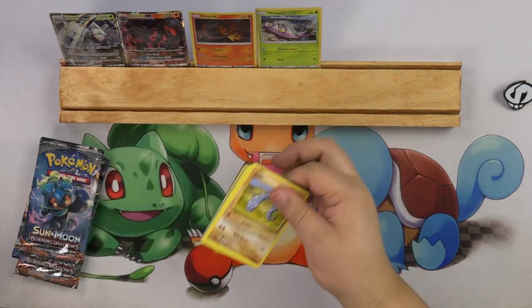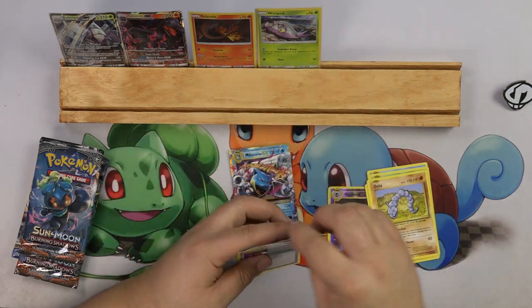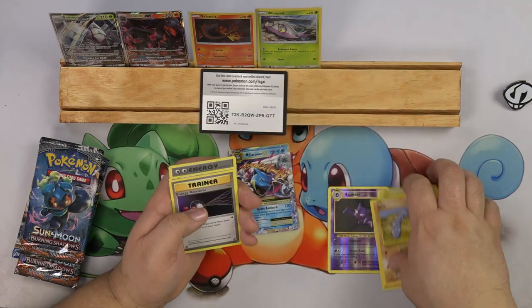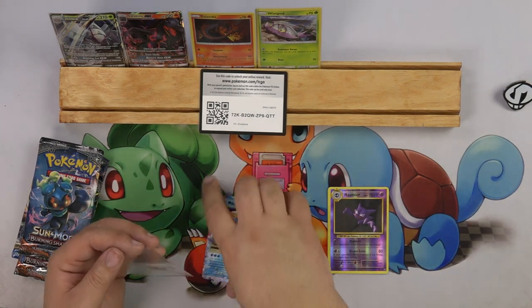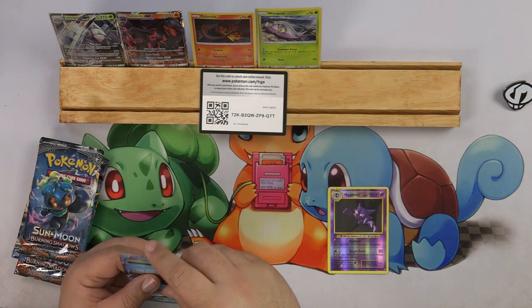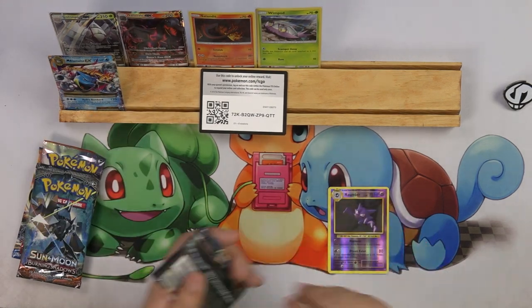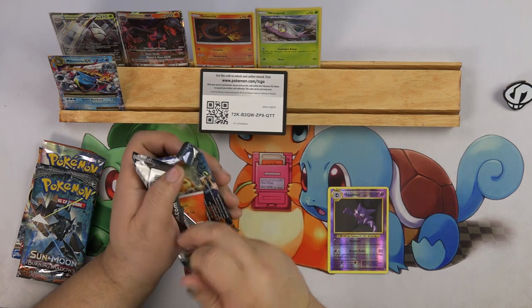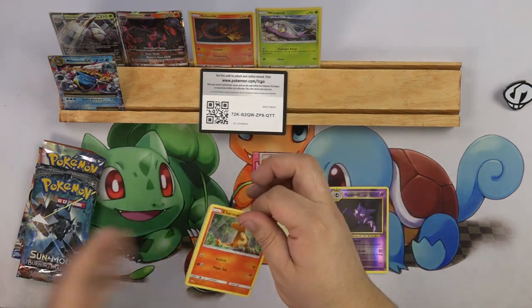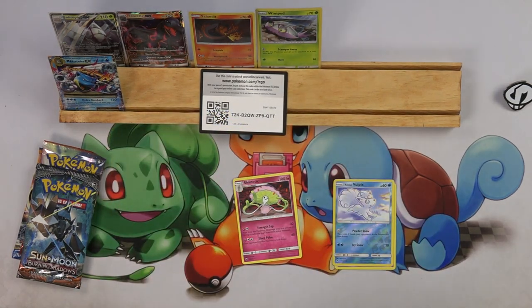In our first pack we have - look at that - Mega Blastoise, straight off the cut. I am enjoying that for sure, because Mega Blastoise is just a card. You know how Mikey's luck is on Wacky Wednesdays - it's been pretty good recently, but history tells you I usually get some bad Wacky Wednesdays. It's because I open up like single packs of stuff and they're probably weighed, but I just want to open up random packs for you guys. We got a Shinotic and a code.